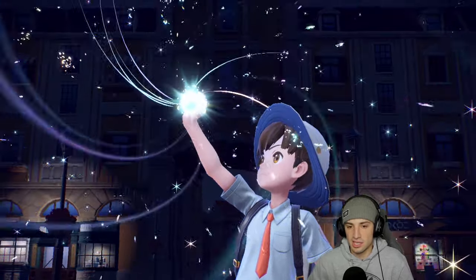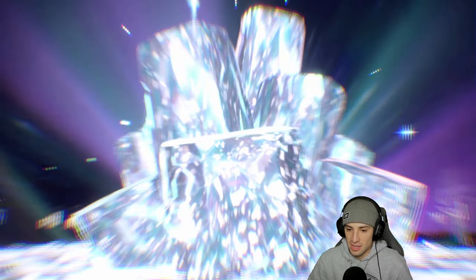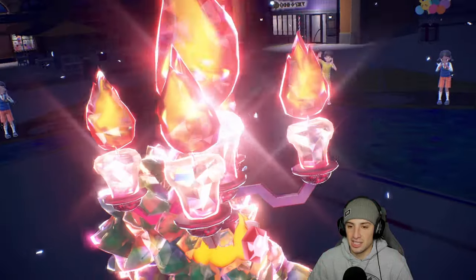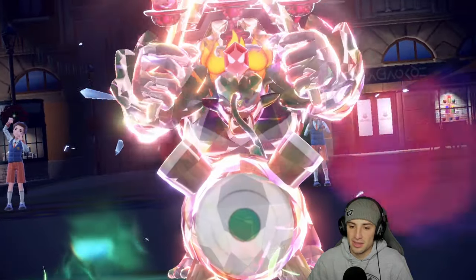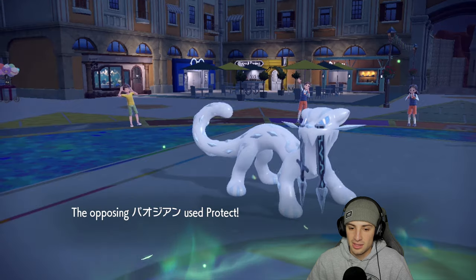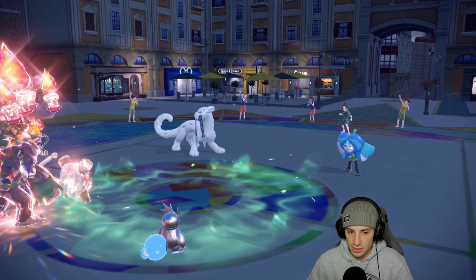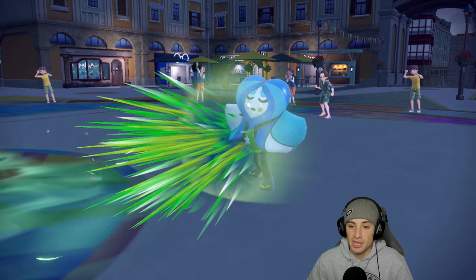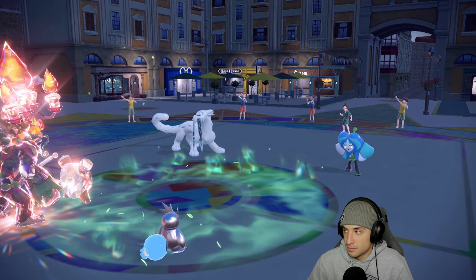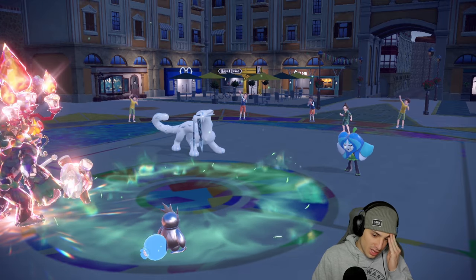I'm gonna Tera — I just want to make sure this Ice move doesn't KO and leave me open. I understand they probably have Secret Sword as well, but I feel like an Ice Spinner could come through here to take out the terrain. So I hit that Tera button, Chienpao is just gonna Protect — that's totally fine. He's gonna use Spiky Shield as well, so they both double down on protection.